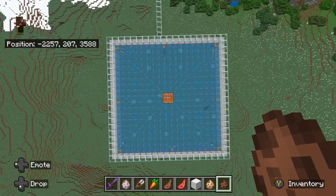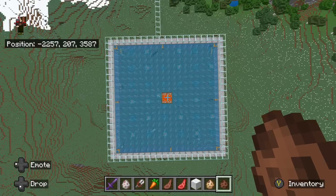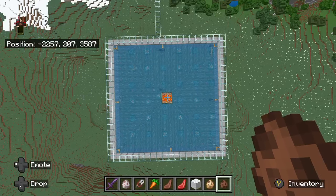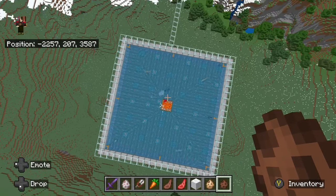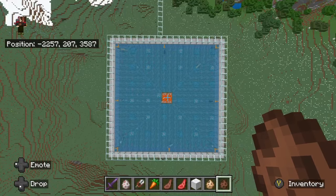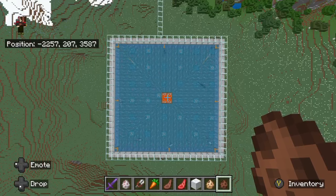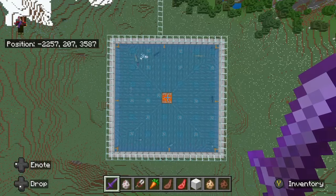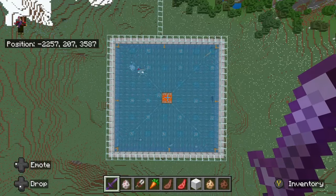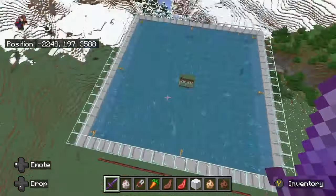Spawning mechanics are a little funny, especially when it comes to passive mobs — waiting on them to actually pop in there. Let's just watch and wait for sheep for a minute. There's a rabbit, and they get him. They can get him anywhere in this farm. Come on, spawning algorithm. Of course I'm getting nothing but rabbits now. Moving on — we'll come back to this.